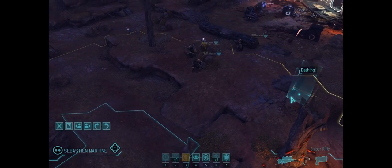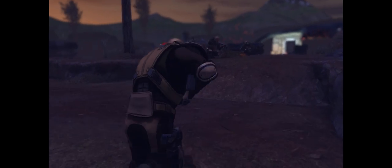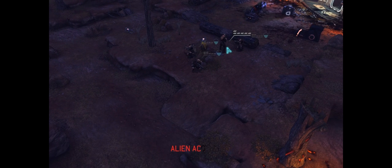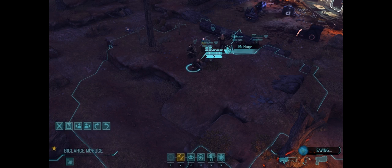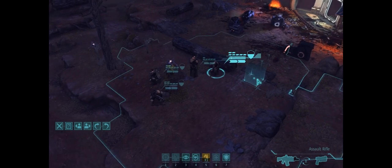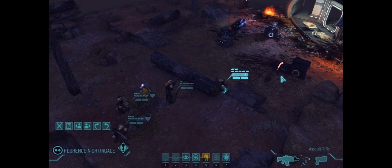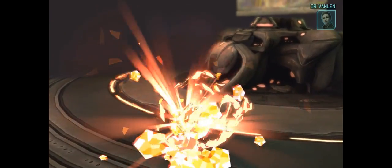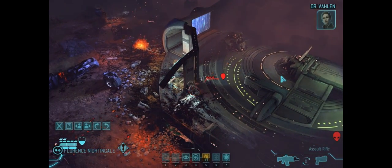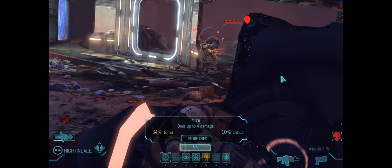And Sebastian Martine, of course — fresh off his trip to the medical bay. We're going to dash him right in front of that cover. There could be as many as four more normal enemies and an Outsider. So let's move Florence Nightingale up here. She is going to get first contact on this Outsider alien, but it's going to have a chance to move so it'll probably get behind cover, which normally would make it more difficult to take this enemy out.